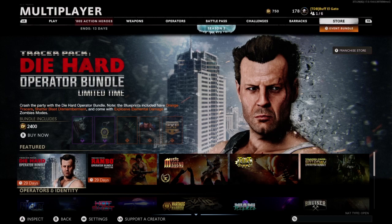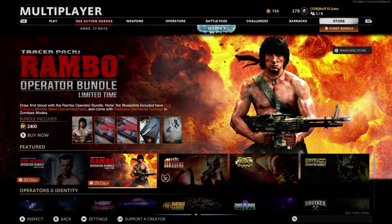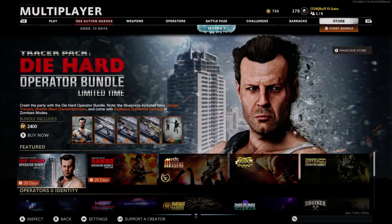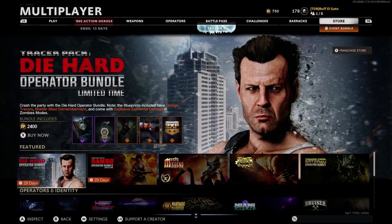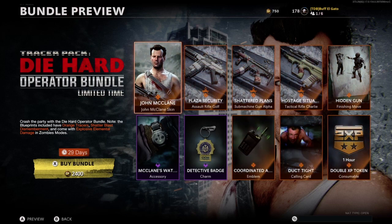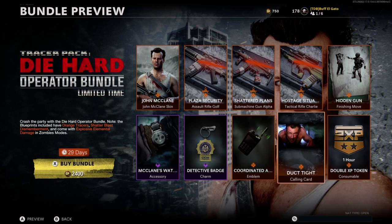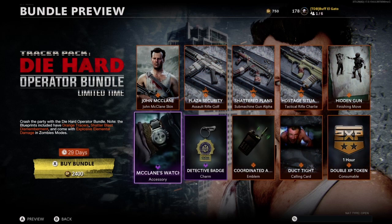Hey guys, Buff Elgato here. I'm going to talk about the Nakatomi Plaza missions in just a minute. I just want to point out that Die Hard and Rambo are the first 80s action heroes that have been added to the game — these are both well worth it.